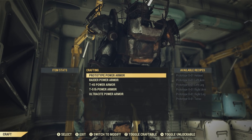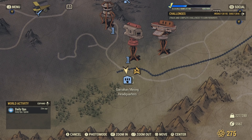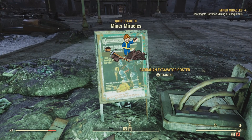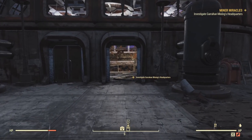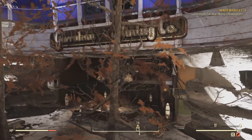Now on to the second set. We're heading to the Garahan Mining Headquarters, and we're looking for a poster that looks like this — the Excavator Power Armor. You can find one here; it'll kick off a quest called Miner Miracles. You can find these posters all around Appalachia — there's definitely this one and one outside of the Rusty Pick, and they're all over the place. Go ahead and head inside Garahan Mining Company Headquarters. There were a lot of robots out here, and like last time, there are landmines going down the escalator.